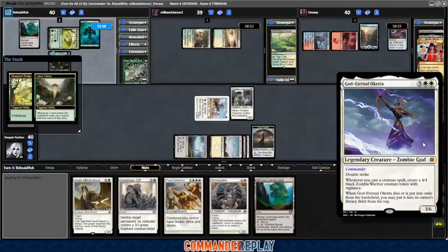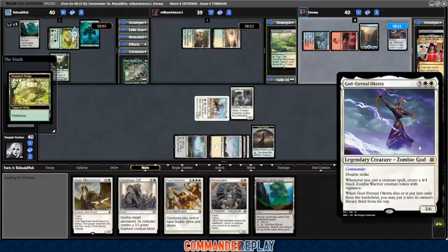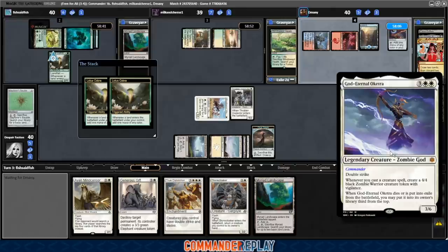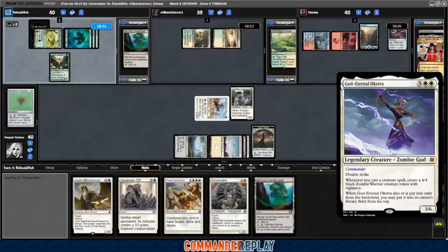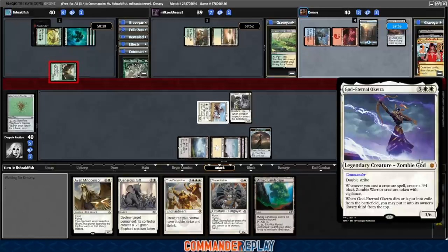Let's take a look at our commander: God Eternal Oketra. Five mana for a 3/6 with double strike. Whenever you cast a creature spell, make a 4/4 Black Zombie Warrior token with Vigilance. When it dies or is put into exile, put it into your library third from the top. Very good mono-white commander — gives you lots of free value and can spit a lot of bodies into play quickly. The downside is that because there isn't a lot of good haste in mono-white, everything you're doing is really telegraphed. If you get tangled up in board wipes in the mid-game, it can be very slow to recover before someone finds their win condition on turn 8 or 9.